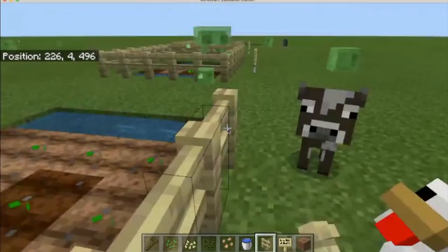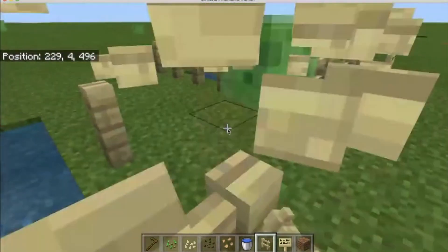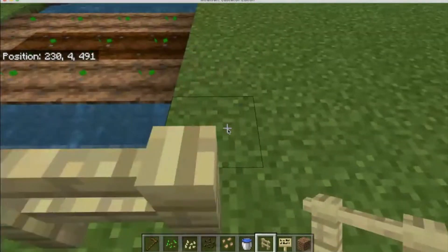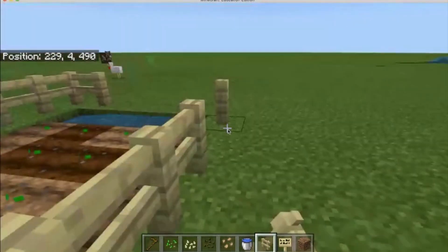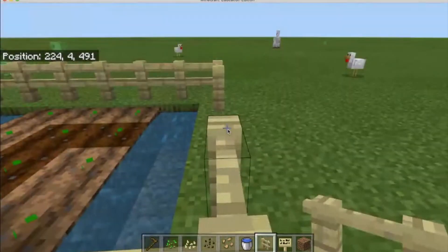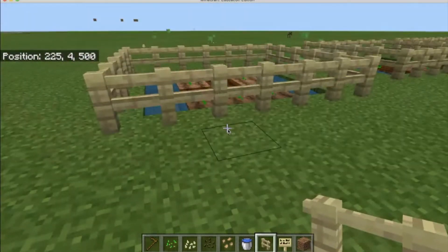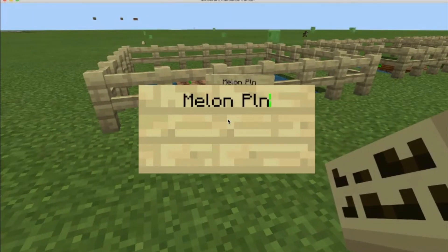Now let's build our fence here. No cow, don't go in there! There we go — and these are melon seeds, so we're going to put up a little sign. Melon. There we go.